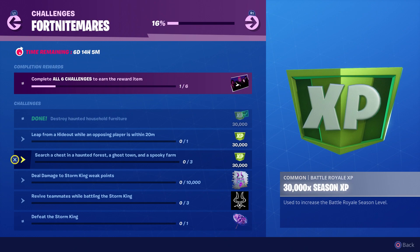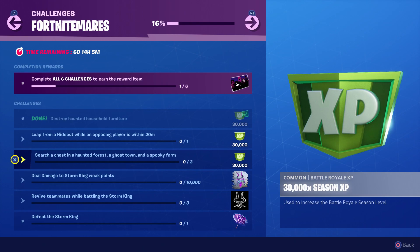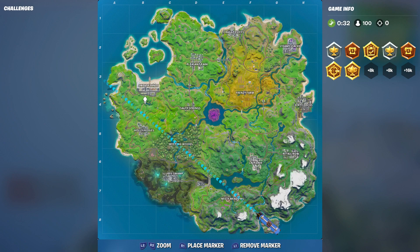Welcome to my Fort Nightmares challenge guide. In this episode I'll be covering the 'search a chest in a haunted forest, a ghost town, and a spooky farm' challenge. The reward for this one is 30,000 XP — that's quite a lot of XP.